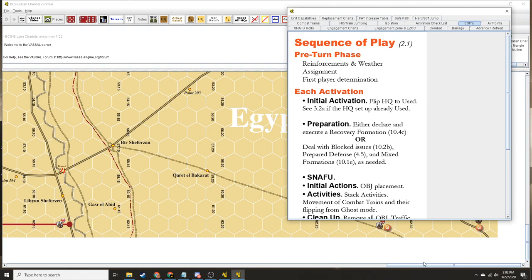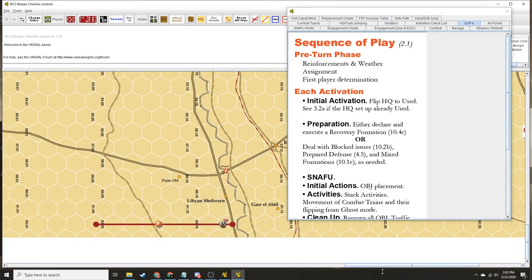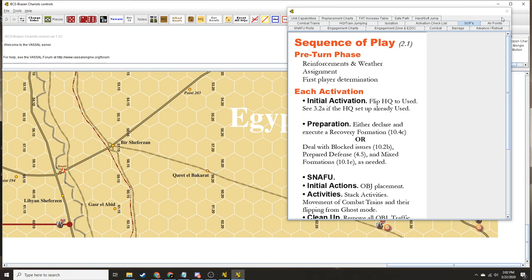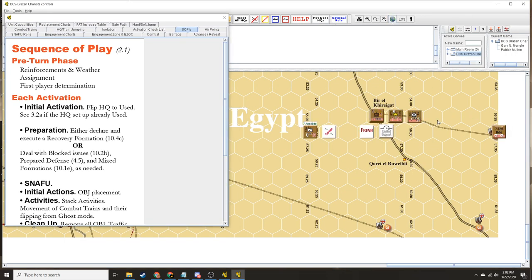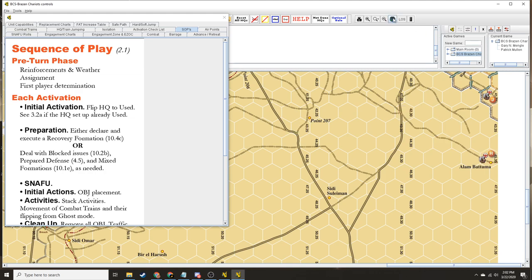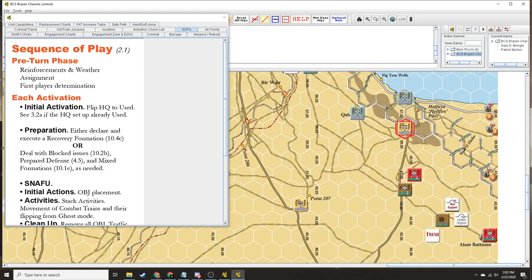Each player rolls in scenarios 5.7 through 5.12 for airpoints. We are playing scenario 5.1 — Brevity. So we don't roll for airpoints. We do however — this is two turns — 15 and 16 May of 1941.